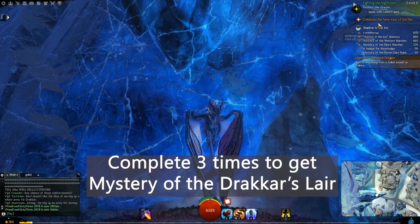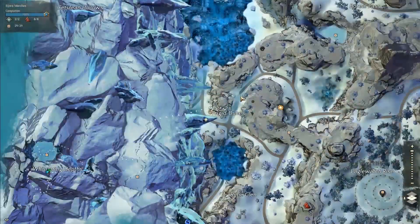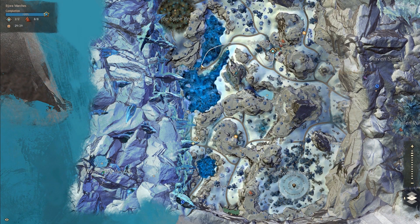Hello everyone! Today we're doing Lighting the Lair Jumping Puzzle. We're in Bjora Marches in the new extended part of the map. Take the Stillwater Basin waypoint, go through Fractured Lake, and we're right here at my personal waypoint.